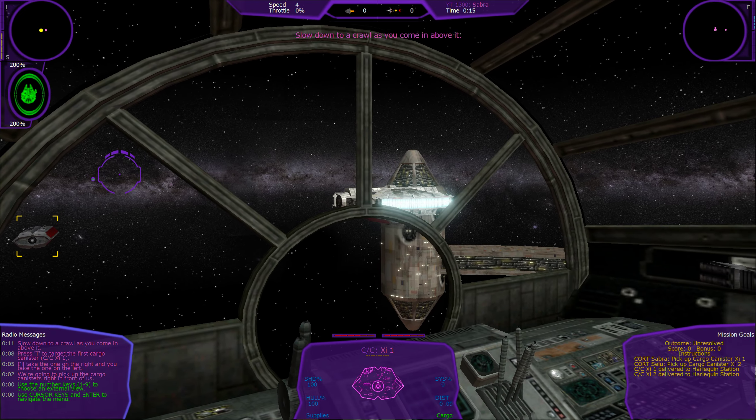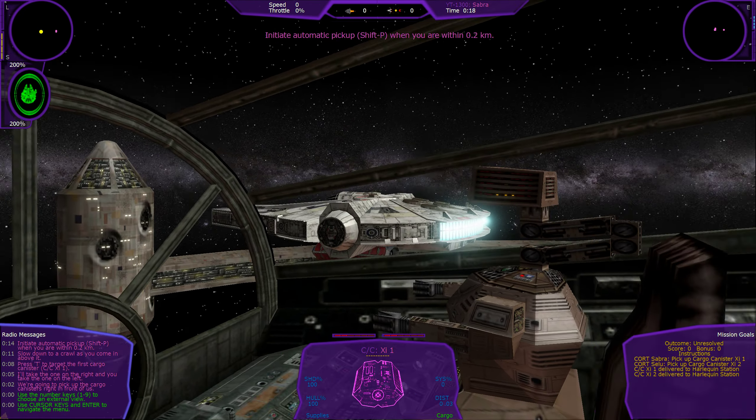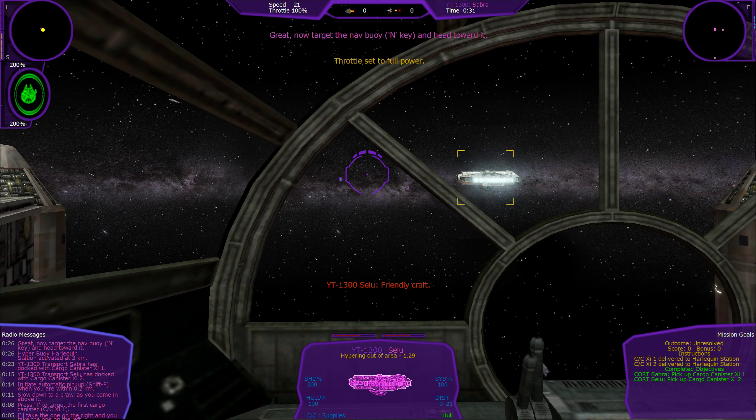We're going to pick up the cargo canisters right in front of us. I'll take the one on the right — you take the one on the left. Press T to target the first cargo canister, slow down to a crawl as you come in above it, then initiate automatic pickup with Shift+E when you are within point two klicks.